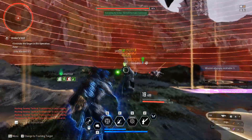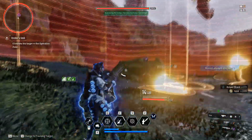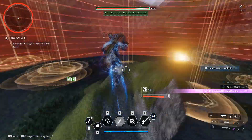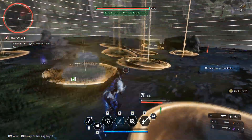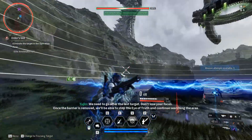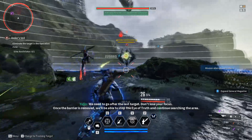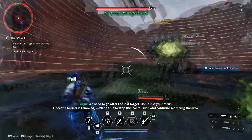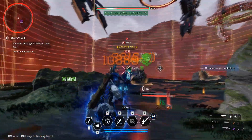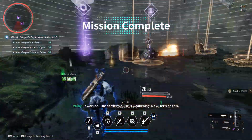Over here, this is the first elite we're chasing. We'll kill him and he'll drop our material. We got four, which is a pretty good roll. You can get maybe between two and five; I don't think I've ever seen more than four. And here's the third and final elite that will spawn in this mission. We'll kill him, drop our material, and then we're chilling.